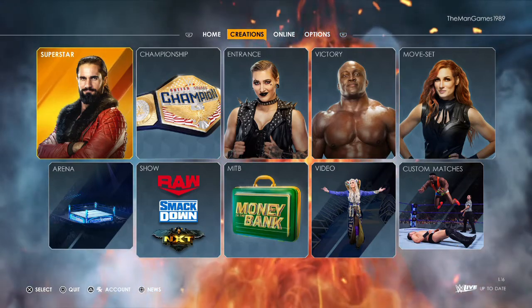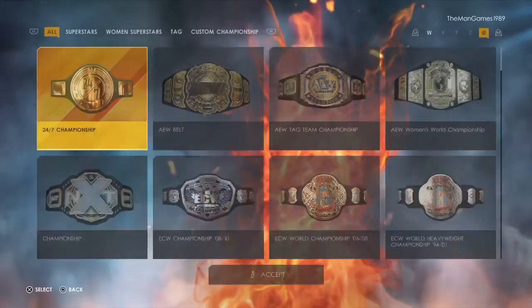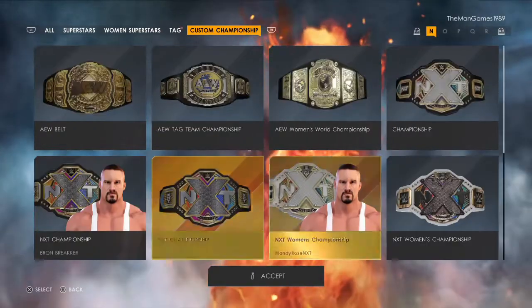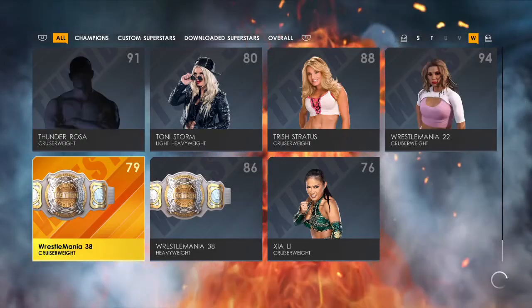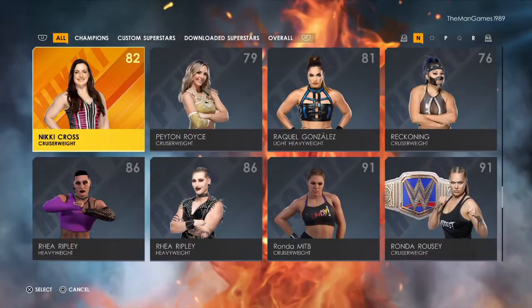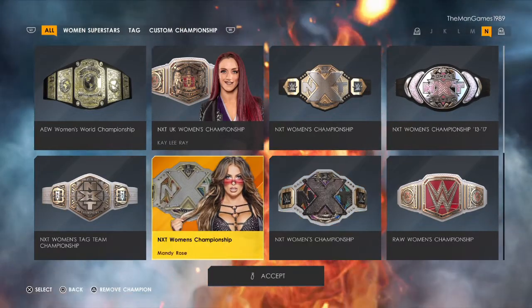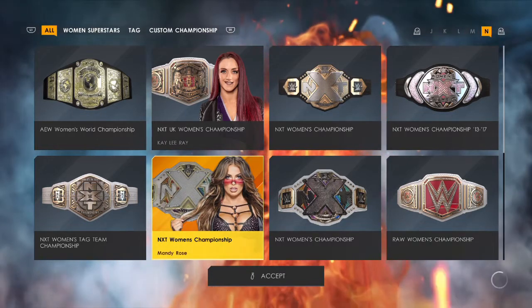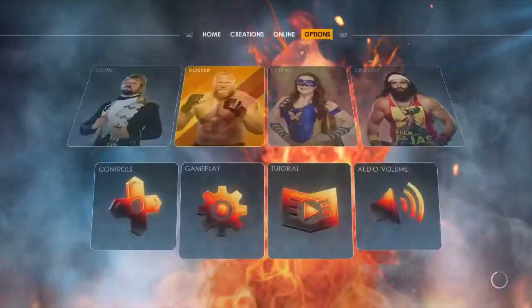Now we're going to go to Options, to Roster, and go to Title Management first, then down to Custom Championships. We have created here at the Man Games our own NXT Women's Championship, as you can see. We are going to put Mandy Rose on as the champion. We do have a video on the channel showing you how to create this NXT Women's Championship — I'll put a link in the description. The reason I've done that is so when we get to the entrance she'll look right coming down to the ring.